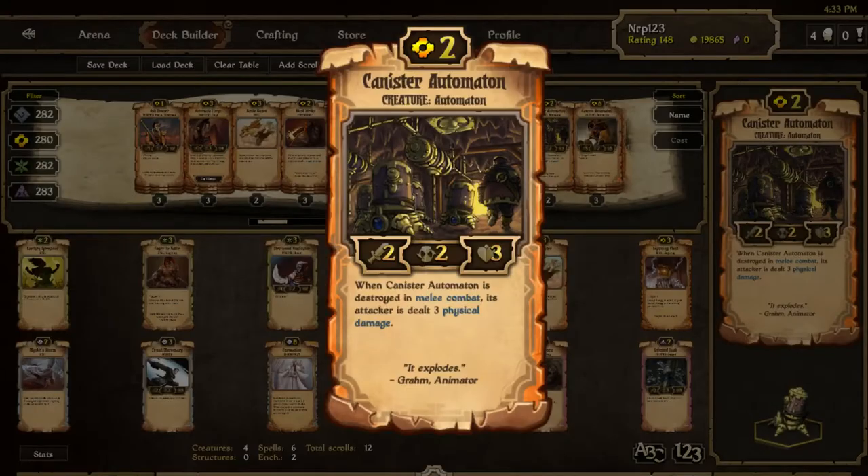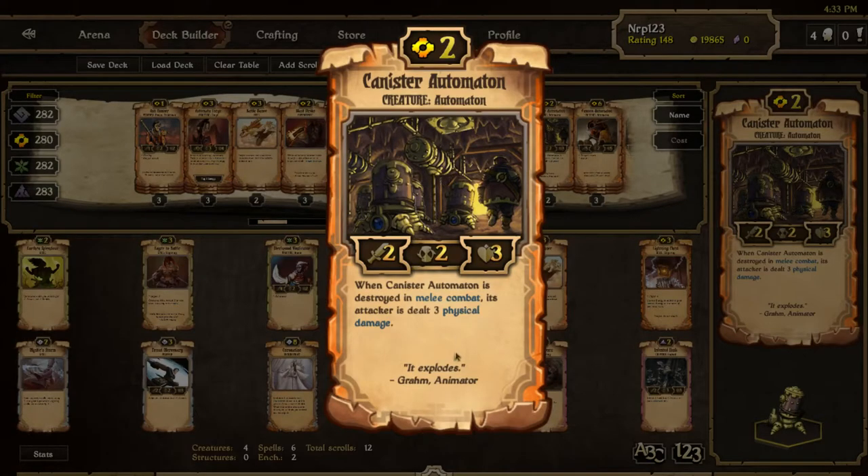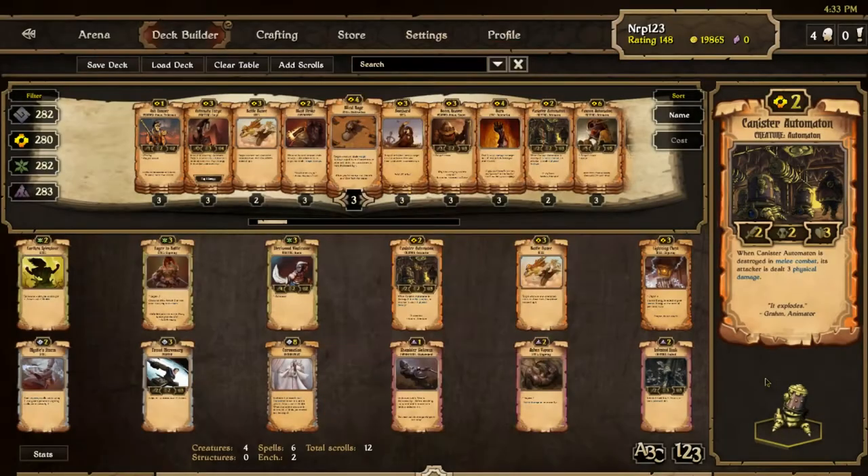I think this is going to be good — probably run in all automaton decks and melee Energy decks with things like Imagination Mindset. It looks kind of like a little spider that shoots stuff out of its back. Hopefully when it gets destroyed in melee combat it just explodes with some cool animation — would be cool to see.